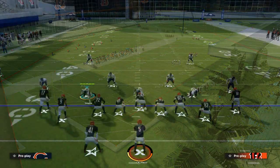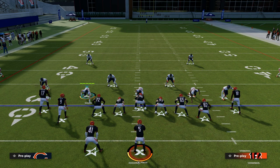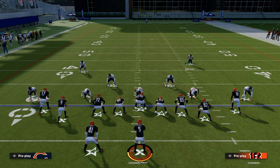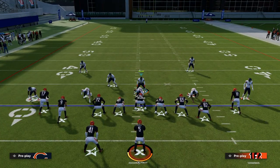For DB Fire 2, I'm going to give you two setups: one is a SIN 5 and one is a SIN 4. What we're going to do every time is press, walk these safeties down into the box, and then typically we're going to user this linebacker right here.